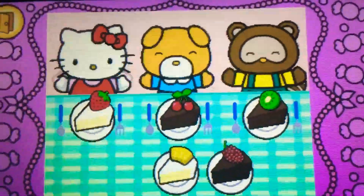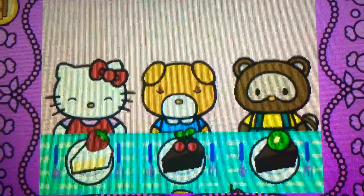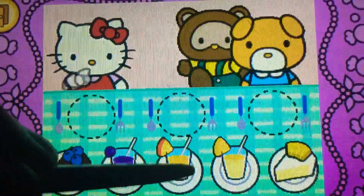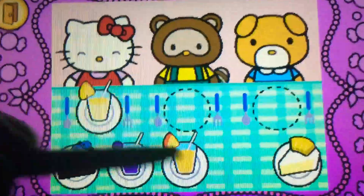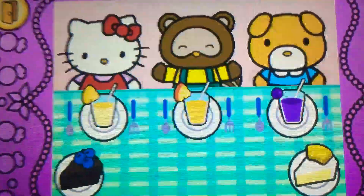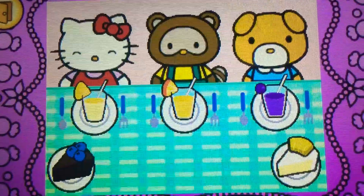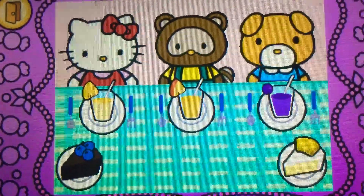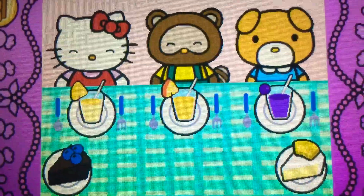That's right. Watch carefully. Remember what each guest wants before the time runs out. Drag the correct food or drink to each character. That's right. Yum. Hello Kitty and her friends think the food is so tasty. Hello Kitty is so happy to share the food with her friends.